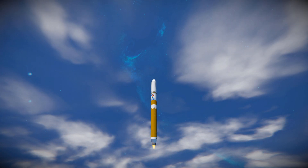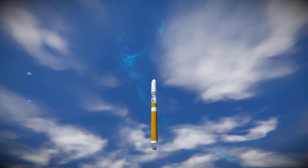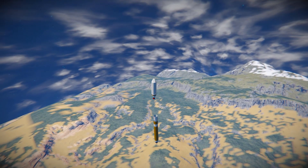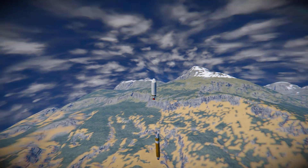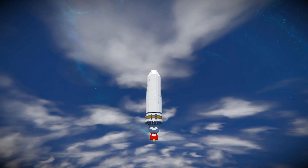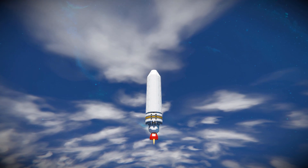Unfortunately the boosters do not have a landing sequence by themselves — they're not like the Falcon 9 or other ships which tend to have a parachute or some kind of booster sequence at the end. There goes our second stage, separated, and now we're on to the final part where we should see our fairing separate and our payload revealed to space — though of course we're still within the planet's atmosphere.